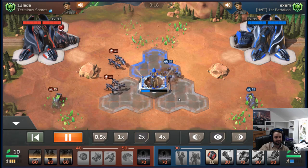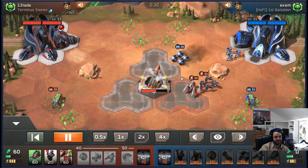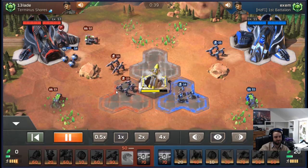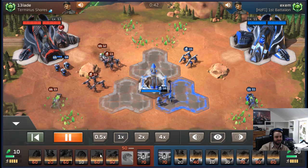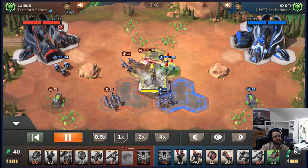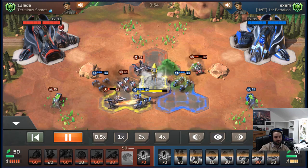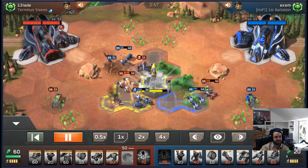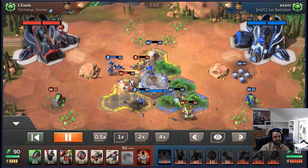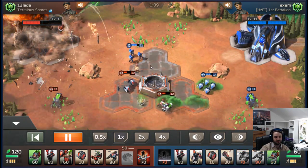Spoiler alert - obviously I do win, that's the point of the video. He opens wheels so I open lasers to avoid getting punked by a bike rush. He makes flamers and missiles so I make the Ken Buggy. My Ken Buggy kills his lasers and I get my wheels to kill his flamers. I misplayed and moved my lasers by accident while trying to retarget, ending up shooting the flamer squad. He ends up taking the first missile - if I'd killed the wheels I would have blocked and taken it.